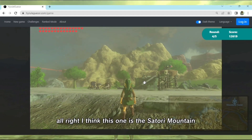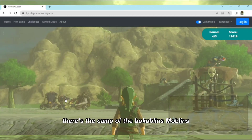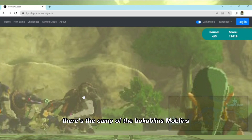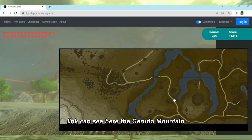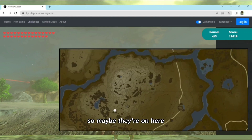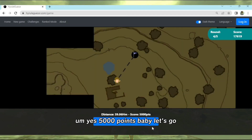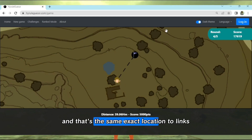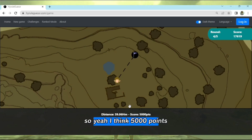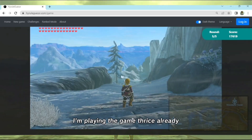I think this one is Satori Mountain. There's a camp of the Bokoblins, Moblins - shout out to Moblin fan! Link can see the Gerudo mountains from here, so maybe it's around here. Yes! Five thousand points, baby! Let's go! I'm almost exactly at the same location as Link's exact position. Five thousand points is the highest you can get.